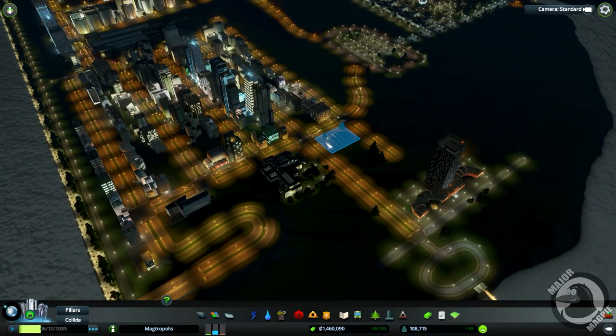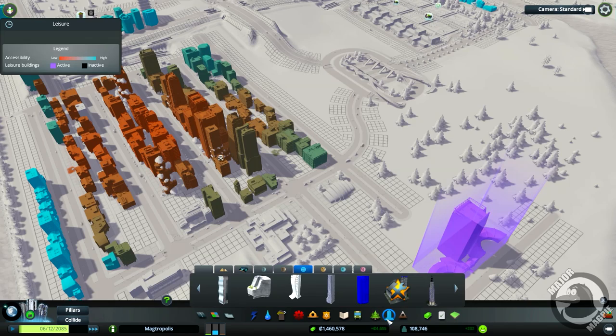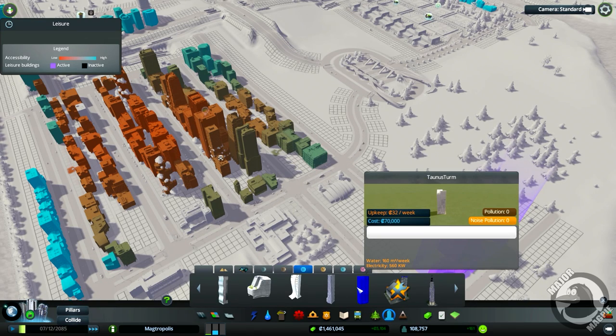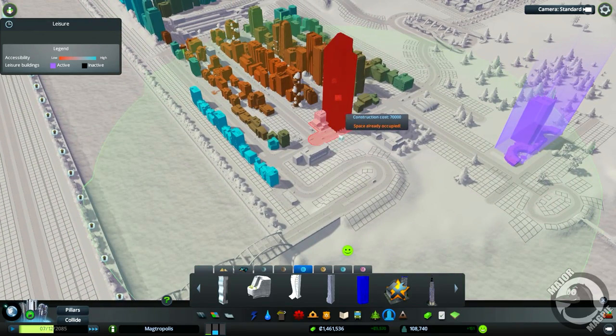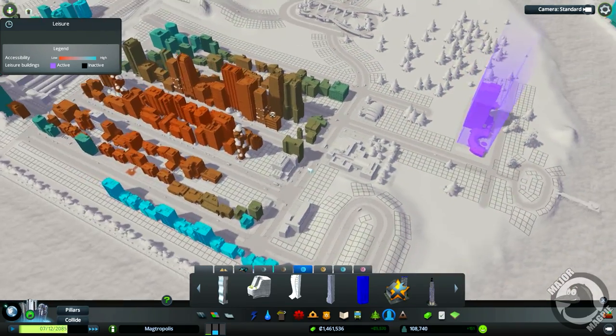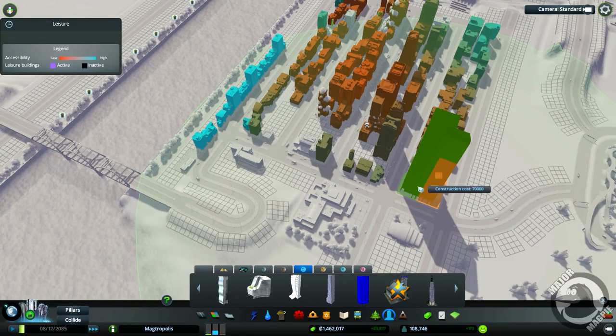Right, next — a couple of unique buildings that I've been looking at. These guys are Level 3 unique buildings. We've found them. I wanted to put this one in — probably here. Seventy thousand. Yeah, boom.